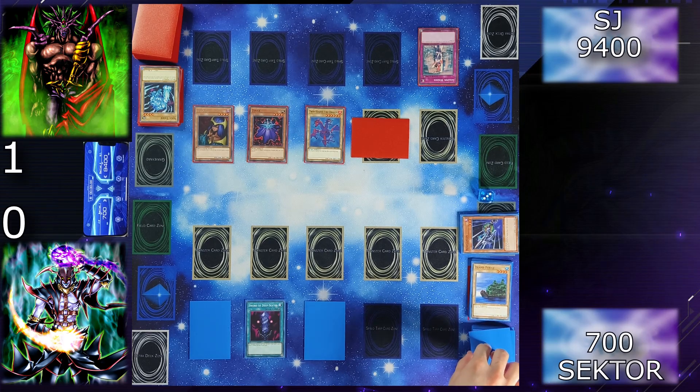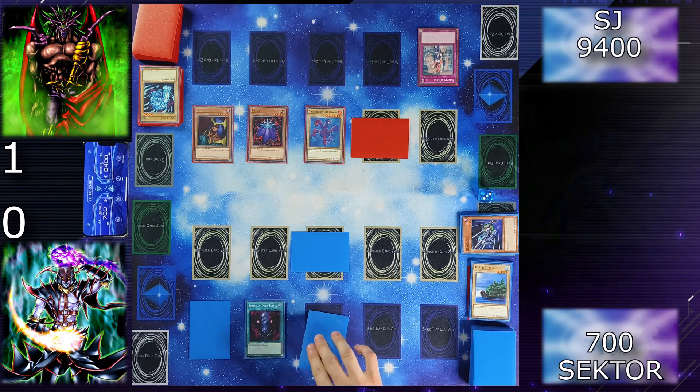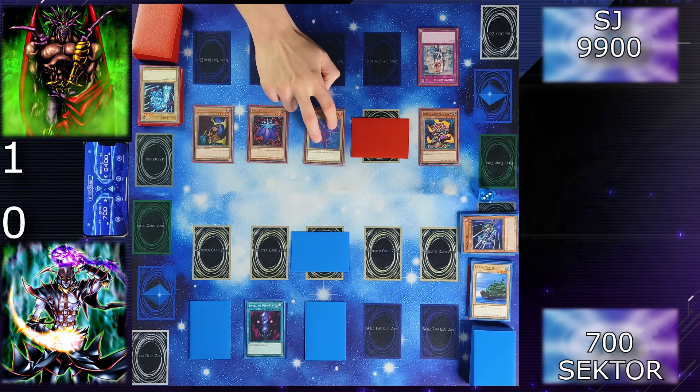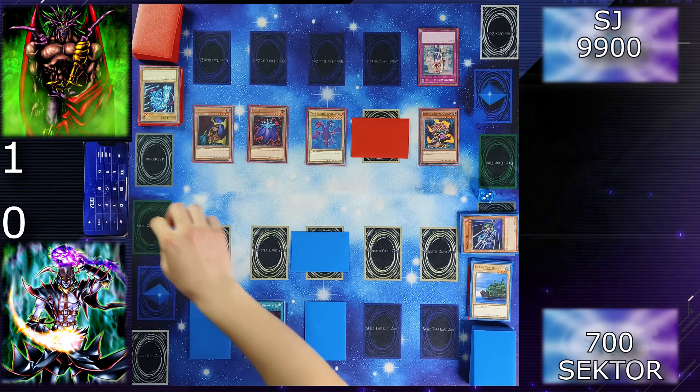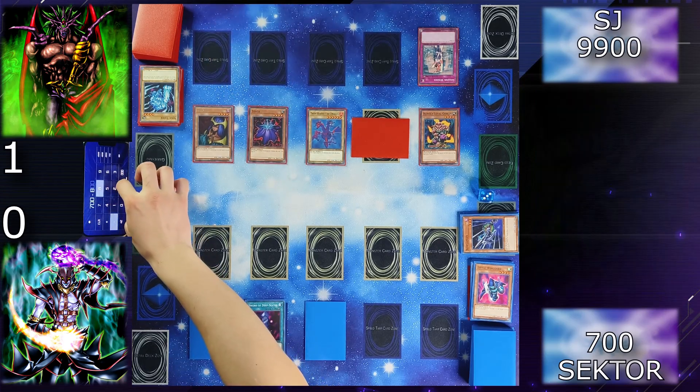Last draw — can I get the Chaos? I'll set one card face down and end my turn. I will now normal summon my Blindly Loyal Goblin and enter the battle phase — attack your face down monster with Dragon. My Little Wing Guard is destroyed, so you're done. Finish you off with Zolga — and I lost.